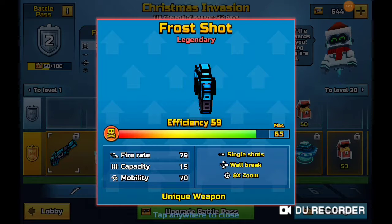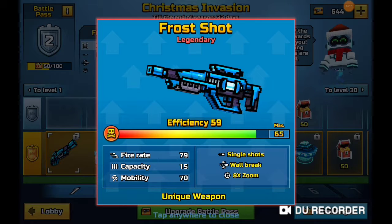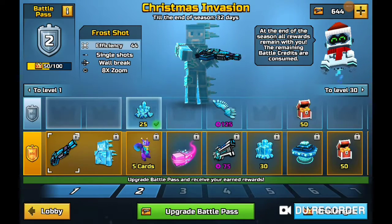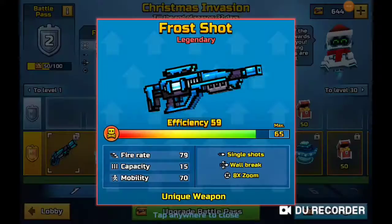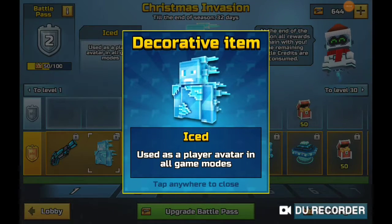First we have the Frost Shot: fire rate 79, capacity 50, mobility 70, goes up to 65 max, single shots, wall breaker, 8x zoom. Not a really good weapon — I would not get that. It's 65 efficiency, and it's basically a dead pick.